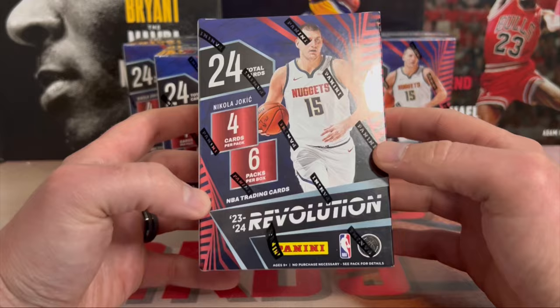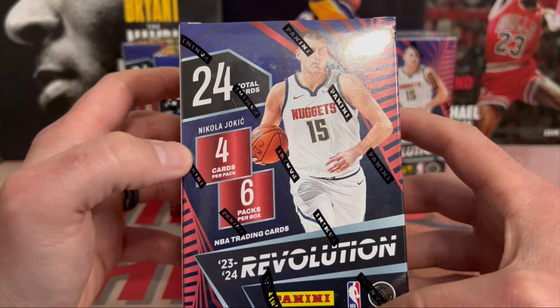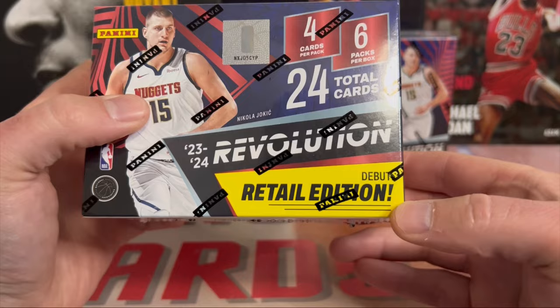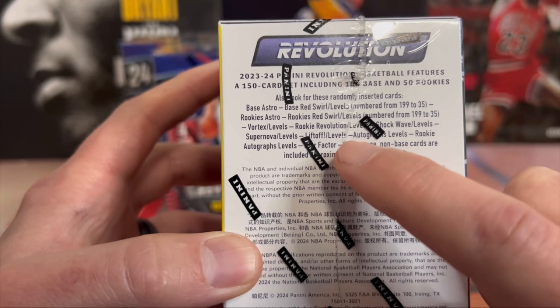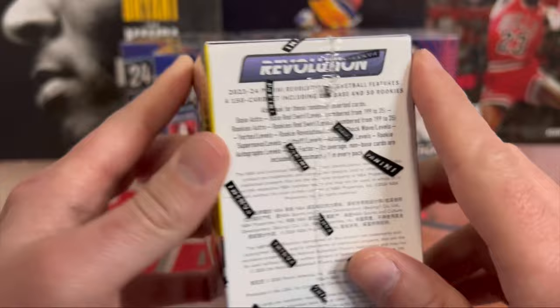These retailed for $24.99 on Target's website and should be dropping in stores at Walmart and Target hopefully this week. You're going to get 24 cards total - four cards per pack, six packs per box. You can pull autos and the blaster exclusive levels and red swirl parallels. Red swirls are numbered to 199, levels are numbered to 35. You can also pull autos, liftoffs, rookie revolution, and other inserts.